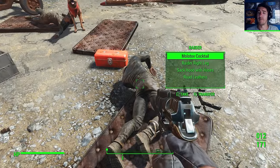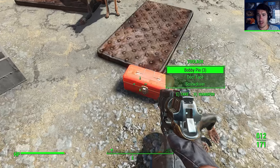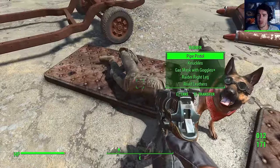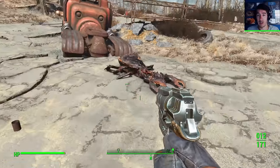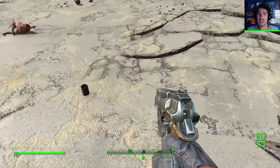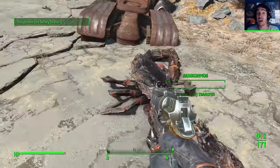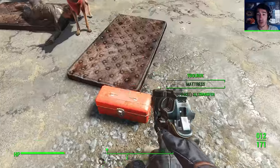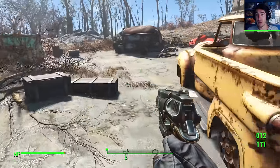Double barrel shotgun. Nah, I don't want that. .38 pipe pistol knife. Gas mask goggles is apparently an upgrade - I should look into that. A rad scorpion! That's terrifying - look at the size of this thing. This item is too heavy to carry. That does not bode well. The day that I have to fight one of those, I might just die.